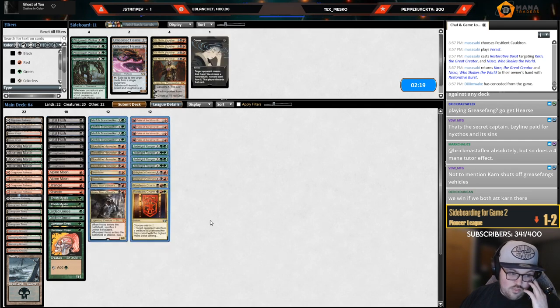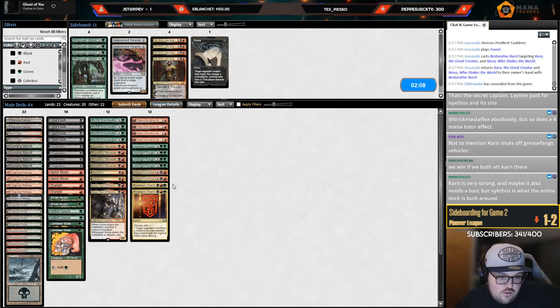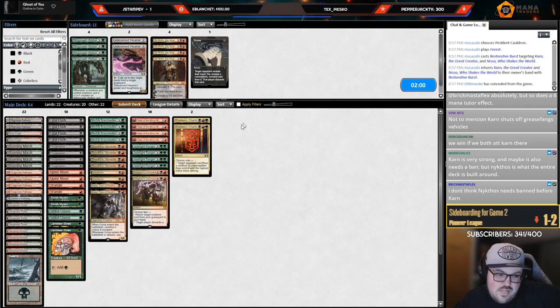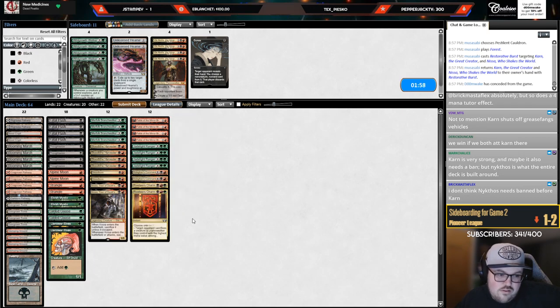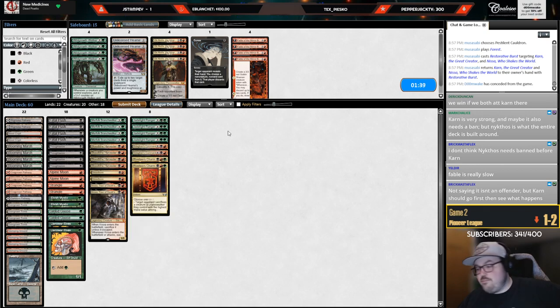If we had attacked both Karn there — yeah, maybe. Charm's kind of slow. I don't know what I want to cut. Fable slow — yeah, that's maybe Fable is too slow. We could try that, just be a little bit leaner. All right, just cut all our three-drops, no big deal, make the curve a little bit better.